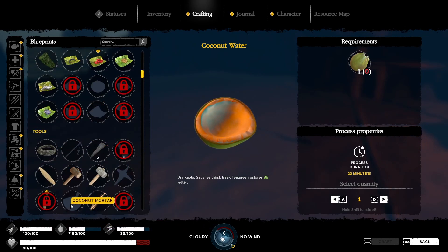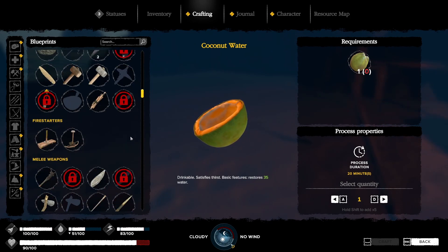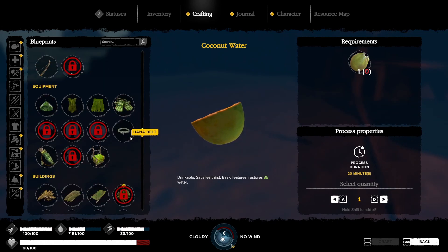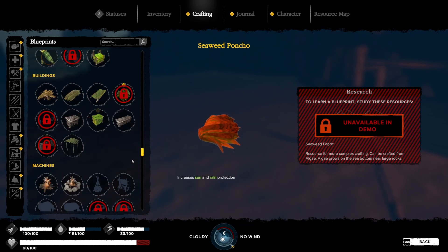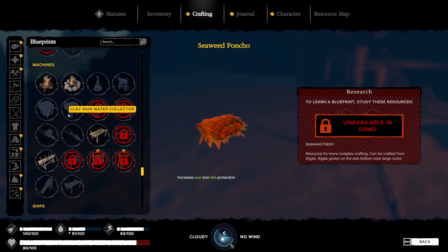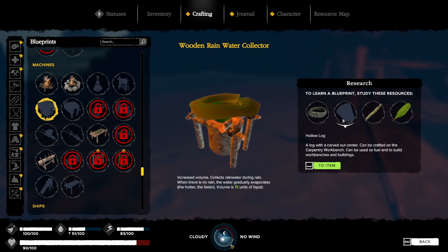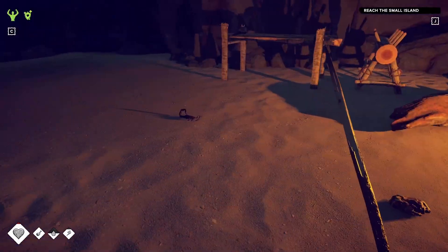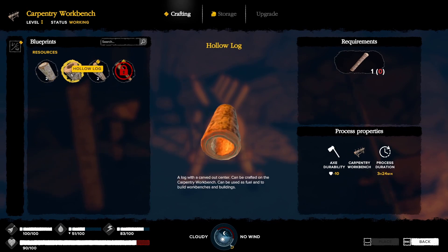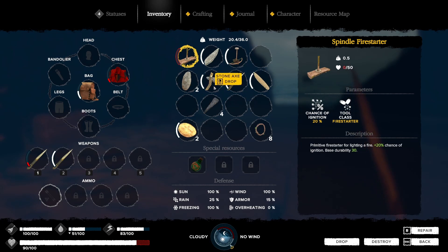Let's just look around here. It's a coconut mortar. Coral powder — not what we want. That's unavailable in the demo anyway. Clay rainwater collector — this is what we really want! Hollow logs. We can make it — we need to make a couple of them. It takes one common log. We need to chop a couple trees down.